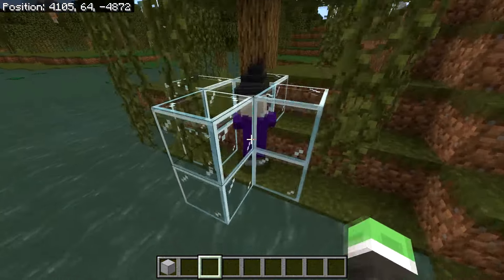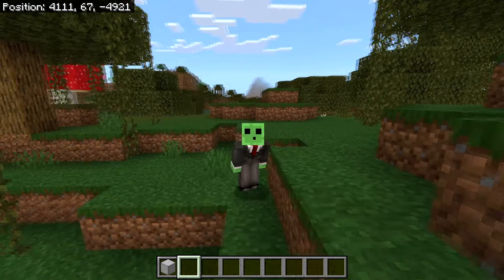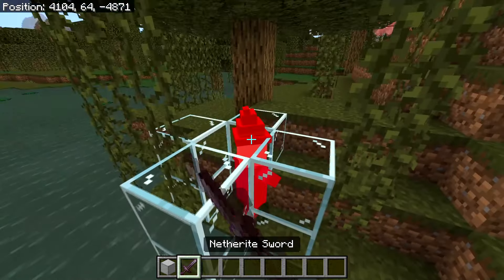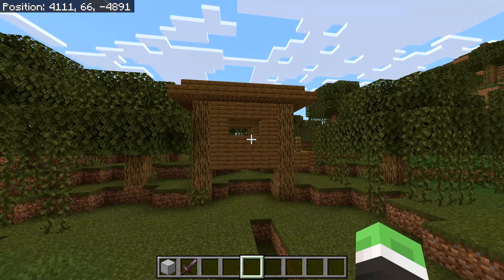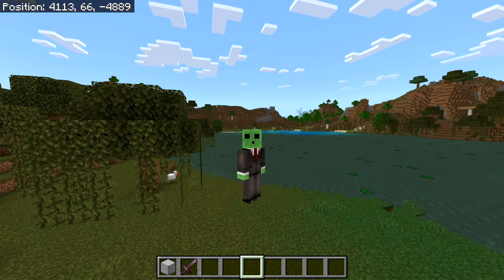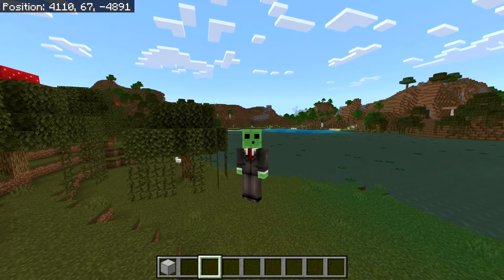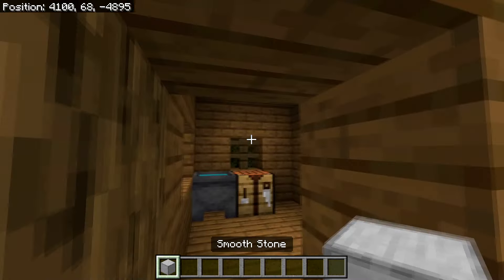Once you've found a hut, before building the farm make sure you locate the witch that spawns inside. You can choose to block them in and kill them later, or simply kill them now. We're killing them because only one witch can spawn inside this hut at any given time — if witches are roaming around, no new witches will be able to spawn.